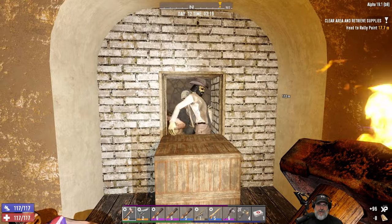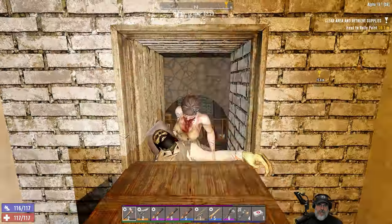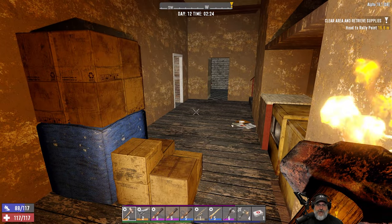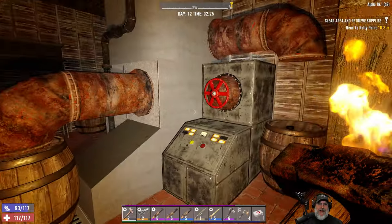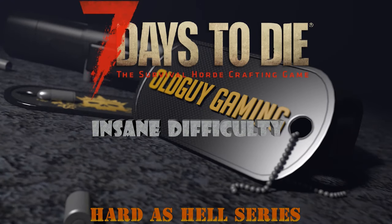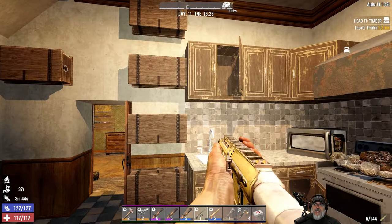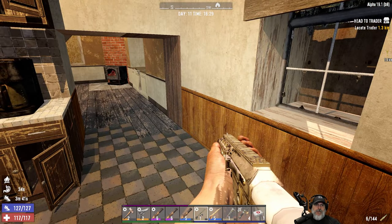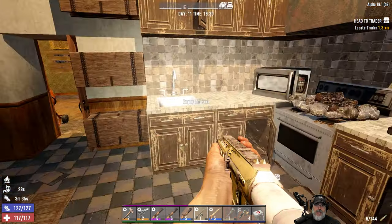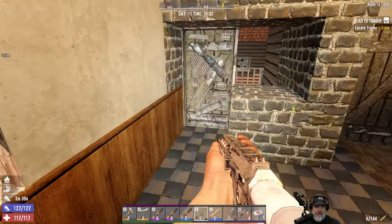I hope nothing comes from that direction. Oh, there's three Zikaroos there. This is one of those situations where I feel like my back's exposed because, well, it is. Welcome back everybody to Seventies, and I'm an old guy gaming, and this is Alpha 19.1 Build 8. In this episode, we're going to start our first Tier 2 quest, but we have to go see Trader Joel. It's starting to get on in the day, so we're going to take off here pretty quick.